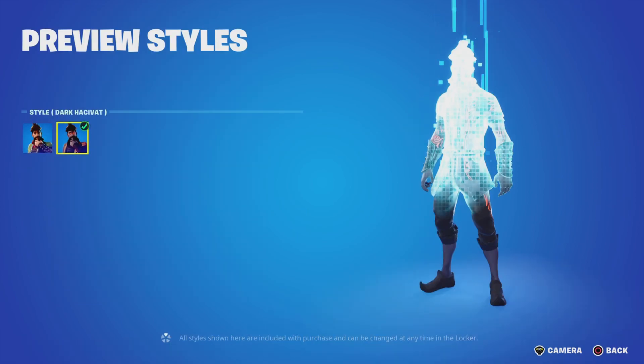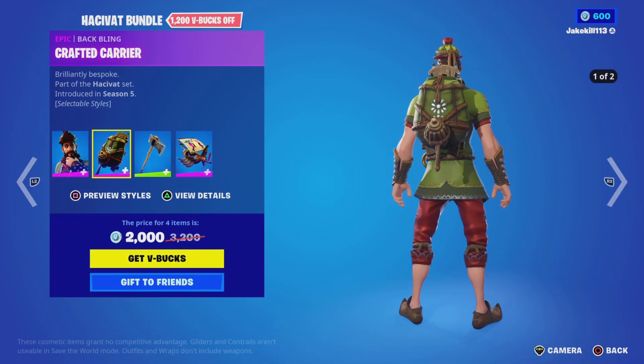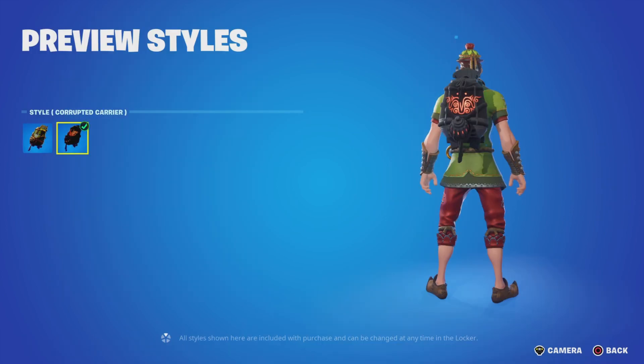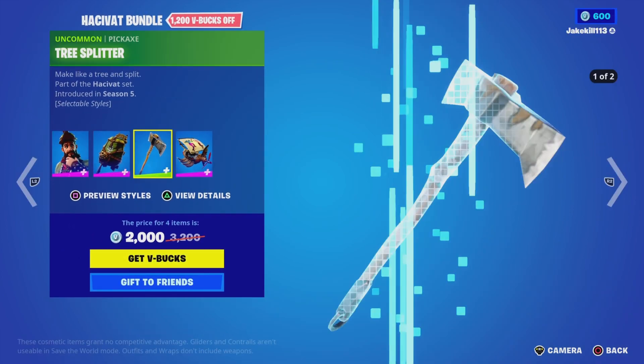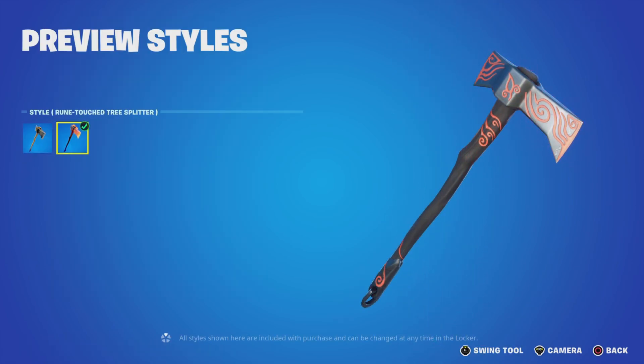We've got the Akiva bundle with style Dark Hacky Vat, with the bat bling Crafted Carrier style and Corrupted Carrier. We've also got Tree Splitter with a style Rune Touch Tree Splitter.